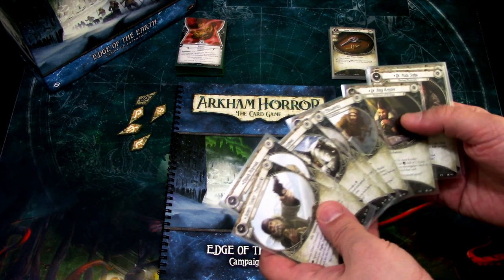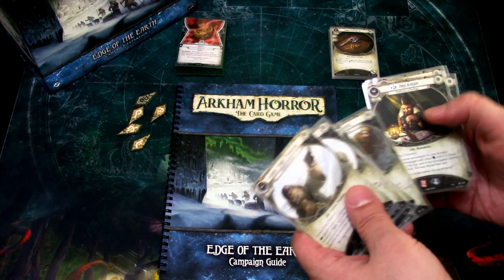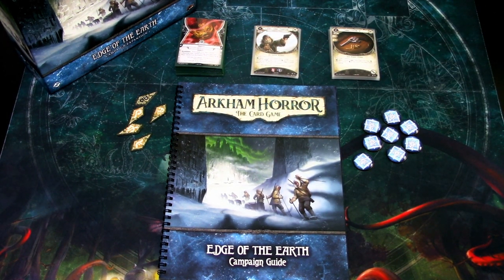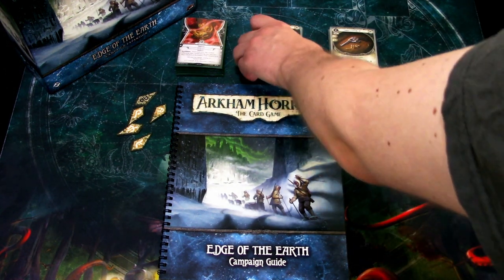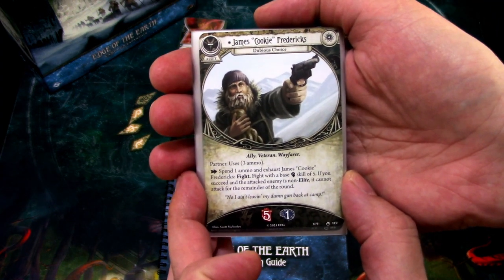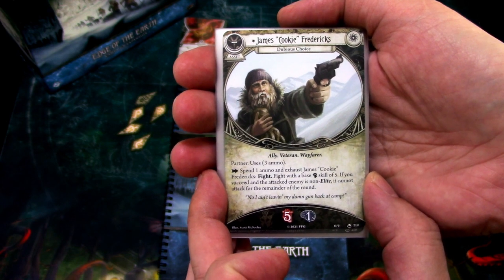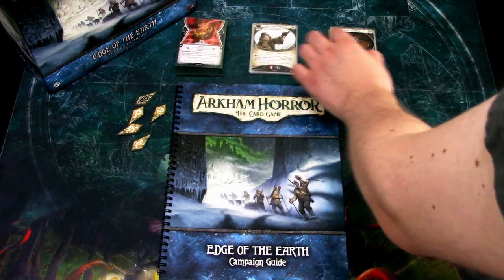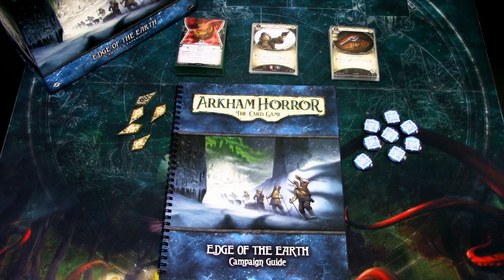Starting off with the partner assets — these are quite interesting and I actually like them as a game mechanic for true solo, because when you have only one investigator, that investigator might have some areas where they are not that strong. When I was playing Monterey Jack, I ended up using James 'Cookie' Friedrichs a lot because he boosts your combat so you can fight better. And in those scenarios where I needed to fight, Cookie helped me out. Some scenarios Cookie was in play incorrectly too, which helped me way too much. So maybe I did better than I should have. But the partner mechanic is okay.